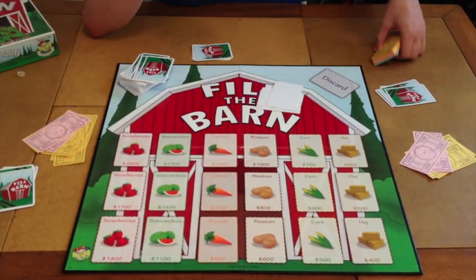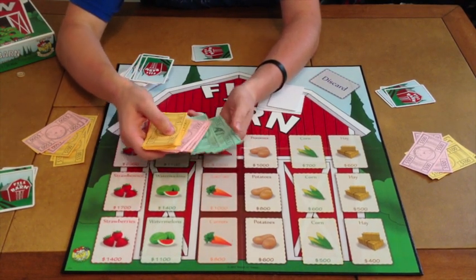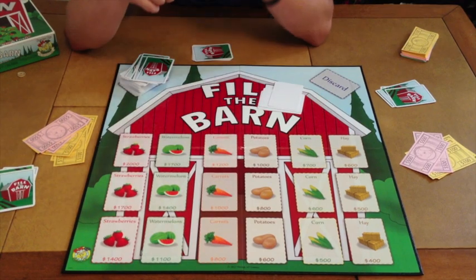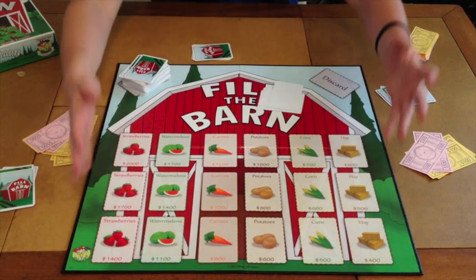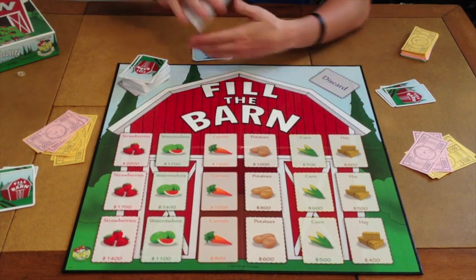Next, you're going to get your money. It is paper money — pretty standard. You've got hundreds, five hundreds, and thousands. That's what you'll be using as currency and to help decide who's the winner, because at the end of the game, whoever has the most money wins. Next, you're going to get your board. It is very bright, nice colors, very vivid — a very nice little board. Can't complain about it at all.